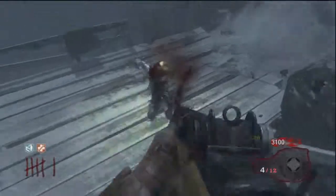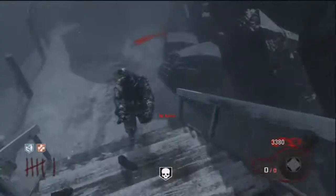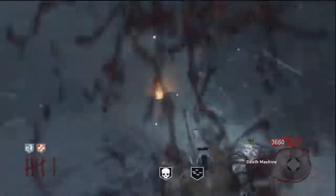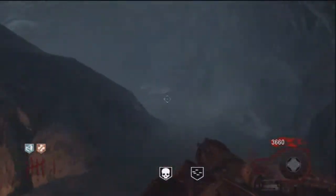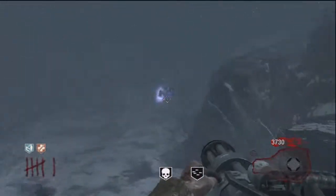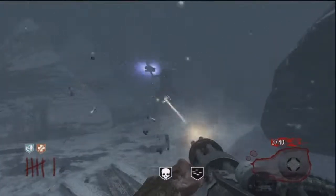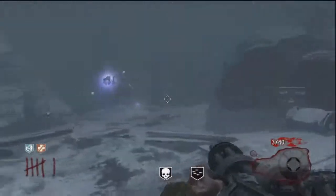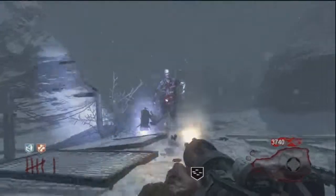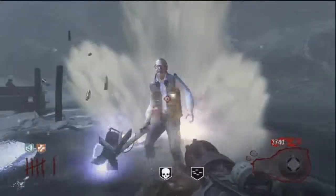The kill strategy is to knife — knife, knife, knife — unless there's a crowd. If there's a crowd of zombies, do not knife. If you get a Death Machine, unless you're being overrun, light George up. Light him up like there's no tomorrow. It's good if you're near water, obviously — just light George up with the Death Machine. That's the smartest thing you can do with a Death Machine.